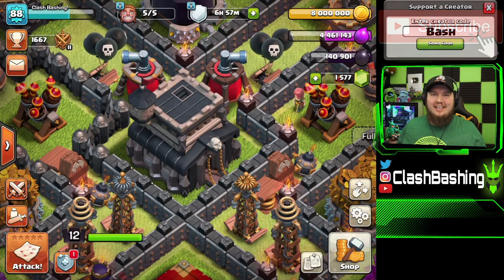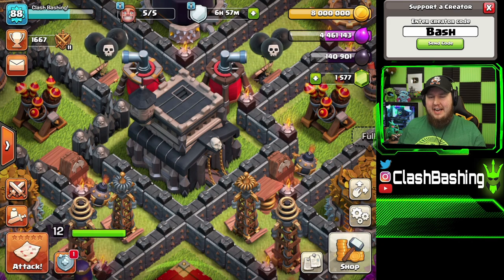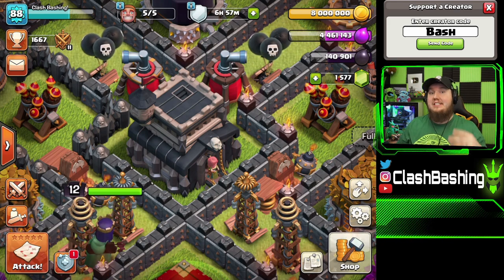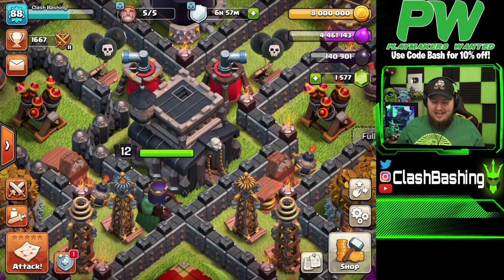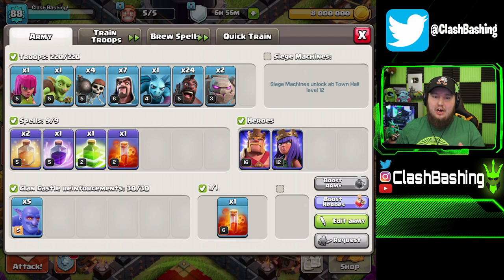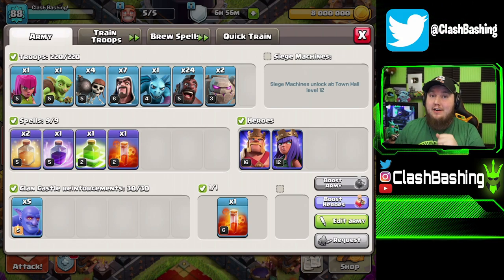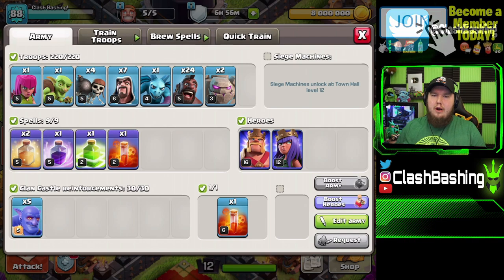What's going on, Clash Badgers — Rocky here. Today we're on the back-to-basics Town Hall 9 account, and we're going to be practicing one of my favorite Town Hall 9 attack strategies: Go Hobo. This attack utilizes golems, hogs, and bowlers to crush Town Hall 9s. I haven't used Town Hall 9 in a long time, so I'm a little bit rusty and I want to practice.